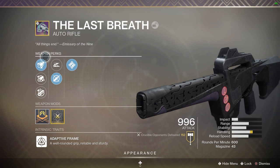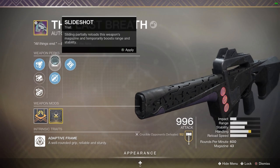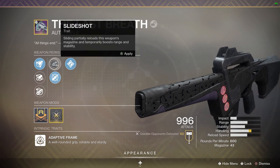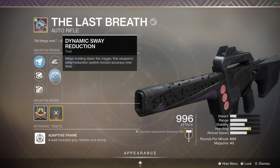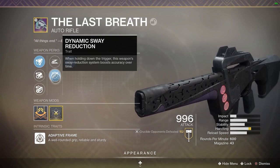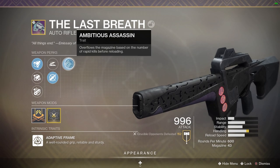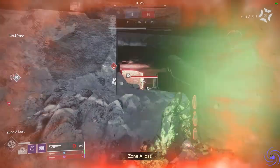I'm going for Extended — it controls the recoil and gives you a bit of range. For traits we've got two really great options: Slideshot and Dynamic Sway Reduction. In the video I was using Dynamic Sway — when holding down the trigger this weapon's sway reduction system boosts accuracy over time. Final trait is Ambitious Assassin — nothing too amazing to be honest.